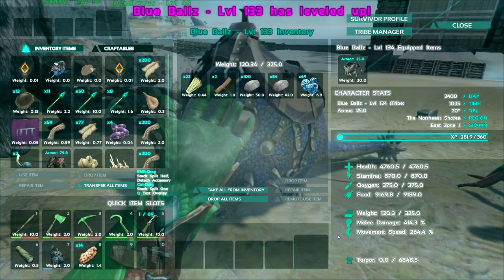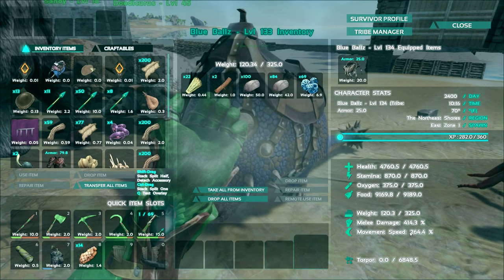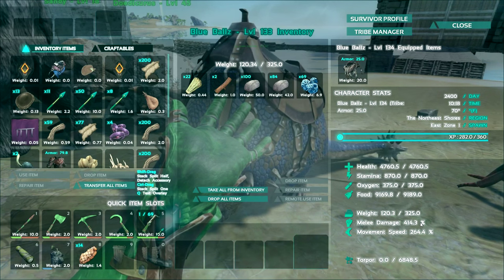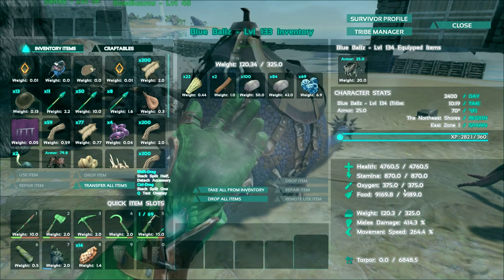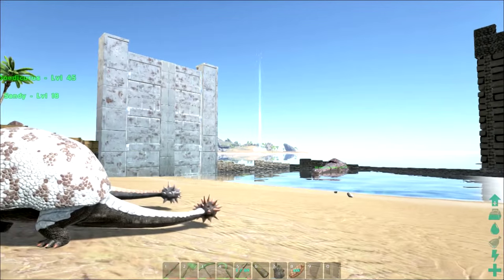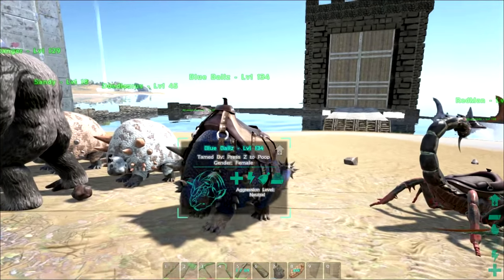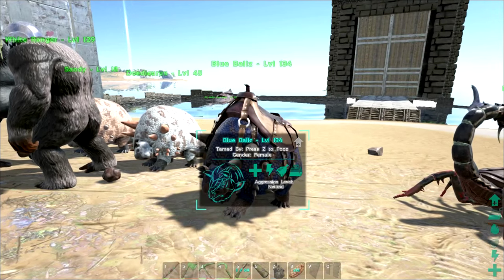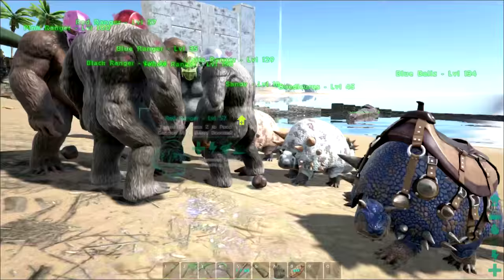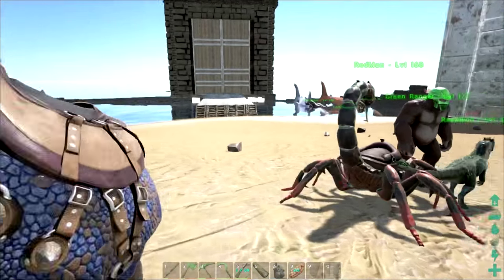Movement speed I have been pumping — 264 movement speed, I want her to be really fast. Her melee is already 414. She's slow but she hits like a truck. She gets 150 stone per rock that she hits. A ton of food, oxygen and stamina too. She can swim clear across to the island — I've done it. Pretty cool, but she can't fight too well over there just because she's so slow. I'm going to try to level her up, and I think as soon as I get the mate boosted, I'll build them maybe a pen so they can get rocks.